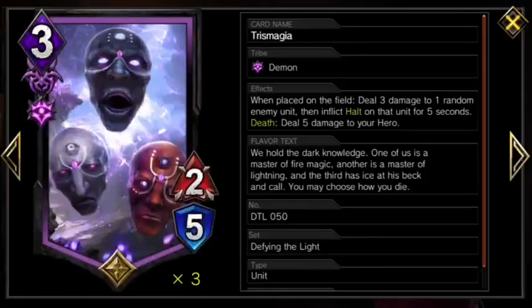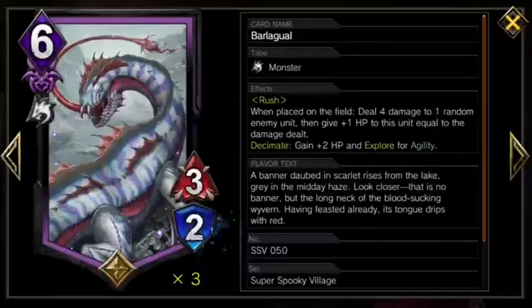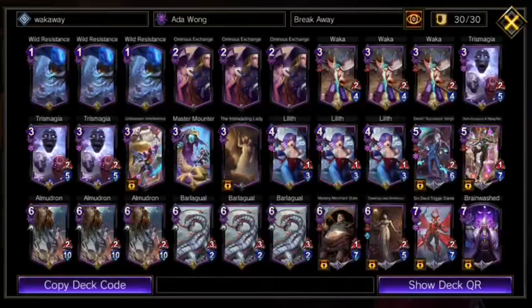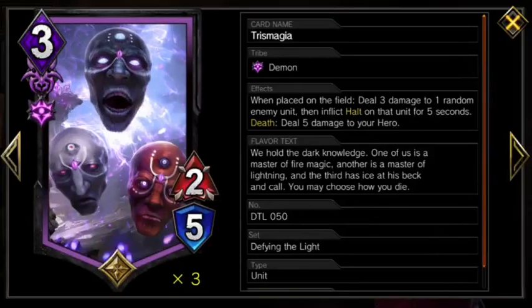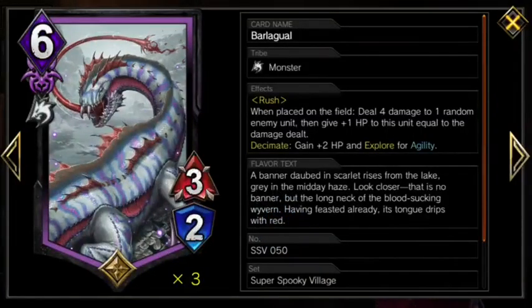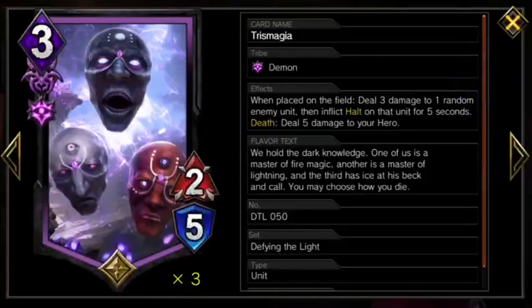The other major synergy with Breakaway is the when-placed effects of Lilith, Trismogia, and Barla Gwal. These will always activate no matter how the card is played. So Breakaway will allow us to, for example, return Trismogia, dodging its death effect, and to play Barla Gwal for free, making an unrespondable 7 damage play at the low cost of 3 MP.